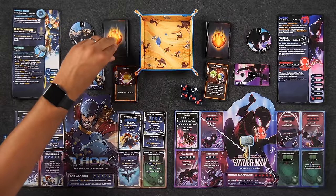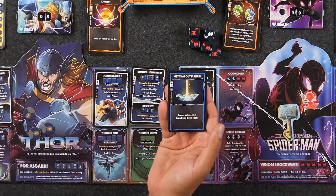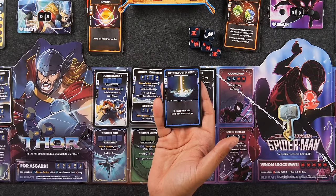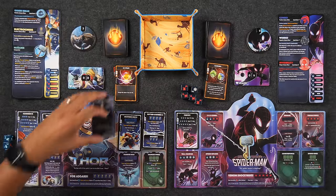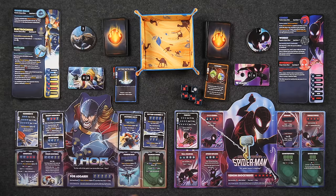Income phase — draw a card, gain CP. Now I have three CP going into this next round. I'll go into my main phase playing a card: get that out of here, costs me one CP — remove a status effect token from a chosen player. Monique, I'd like to remove that invisibility from you. I don't like the fact that you can discard it just to save yourself.